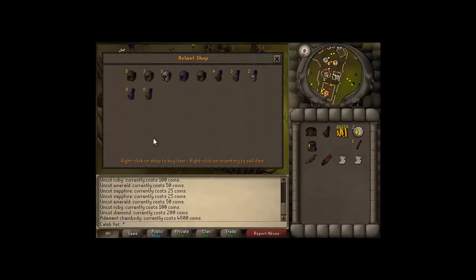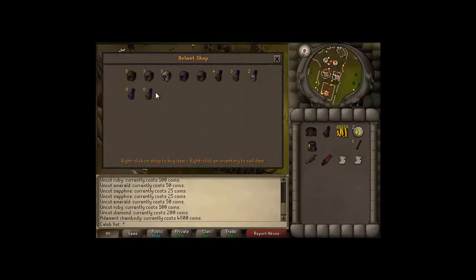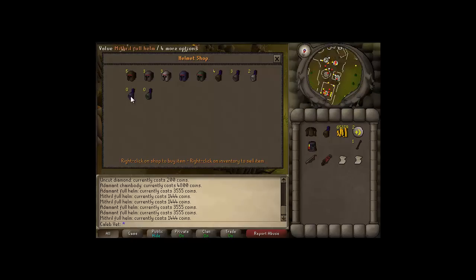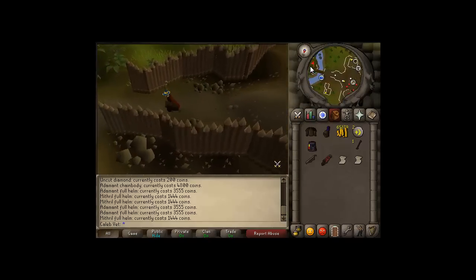This is the second spot you should go to: Peska's Helmet Shop. Here you can buy two different tiers of helmet — the Mithril Full Helm and the Addy Full Helm. The Addy Full Helm costs 3.5k and the Mithril Full Helm costs 1.4k. Mithril Helms are harder to sell because there's more of them in stock when you hop worlds. Addy Full Helms, on the other hand, sell like crazy — they sell for 8k instantly, so you're making 4.5k per Addy Helm you buy. Mithril Helms sell for about 3.5k, so a 2k profit — not bad, buy it when you can.